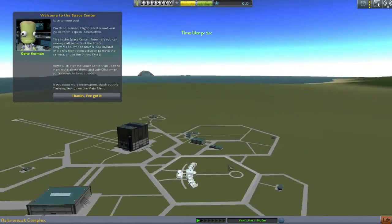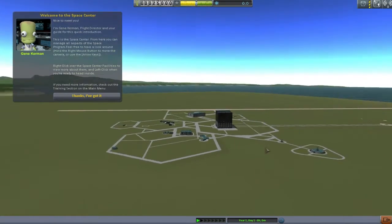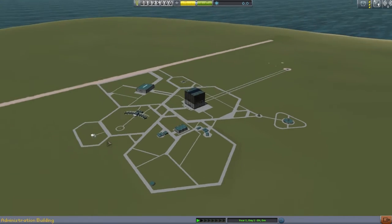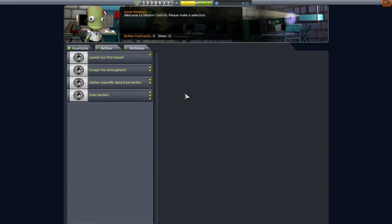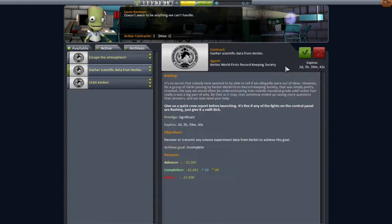Look at this beautiful new world - not a single rocket has been launched from here, not a single plane has taken to the skies. We're going to try and do some things a little bit differently this time. Let's come over into the mission control and see what Gene's got for us. We will be launching our first vessel of course - it's our first stab at career mode.